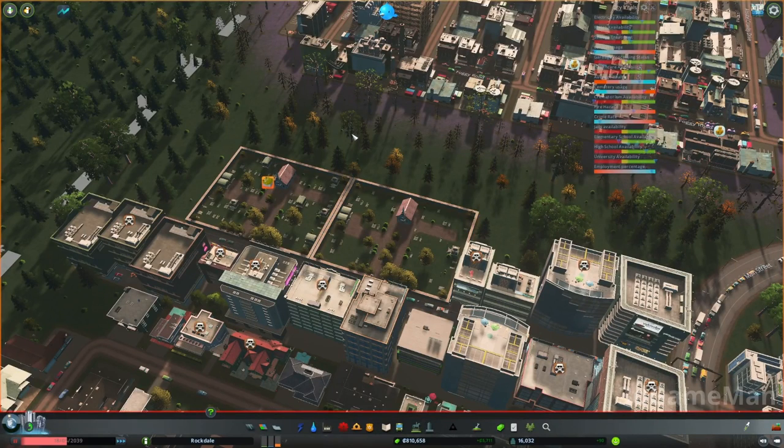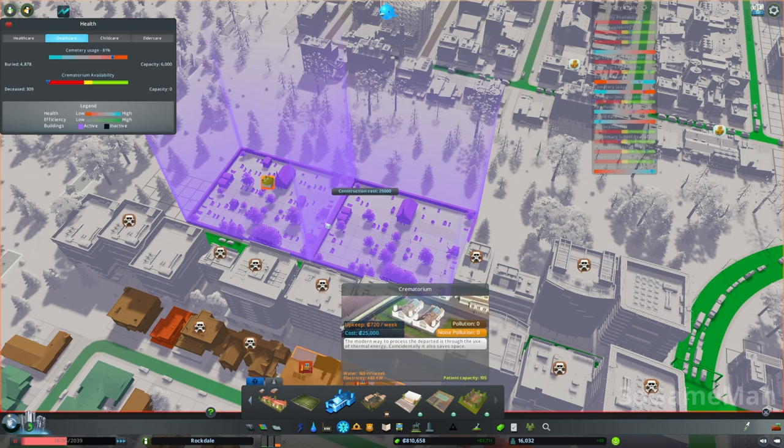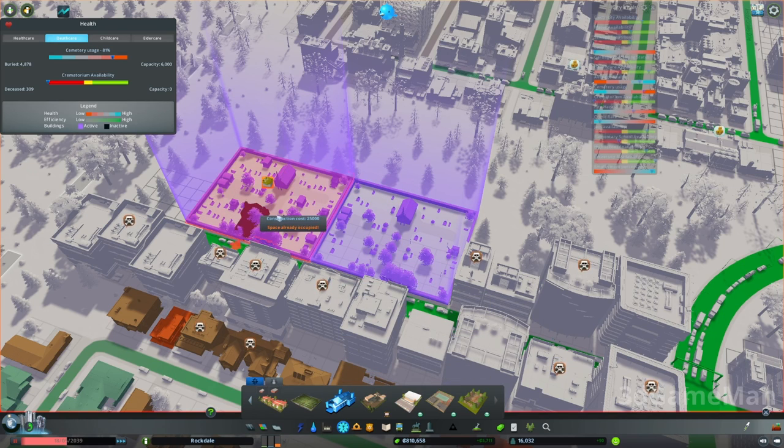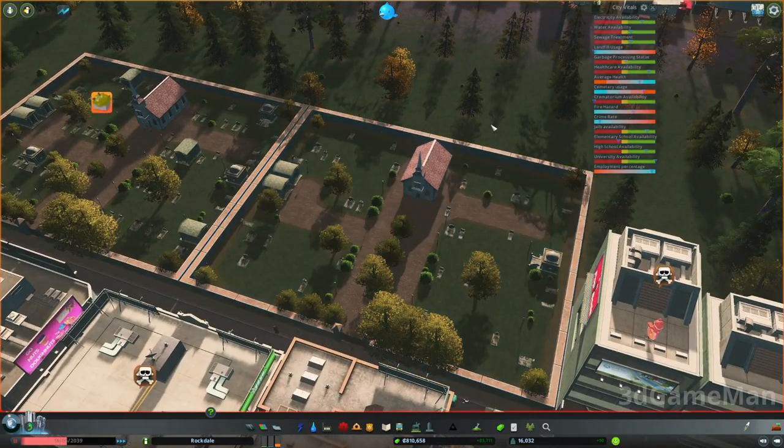Hello everyone, I'm Rodney Reynolds. You may be wondering how to move the dead. You have these cemeteries, and maybe now you've unlocked the crematorium, so you want to start incinerating people — that's a great idea unless you want to go with some kind of cemetery theme.